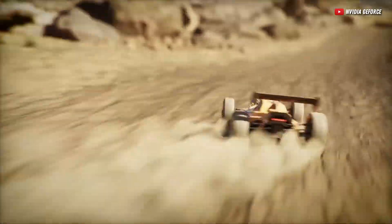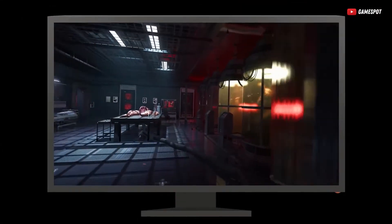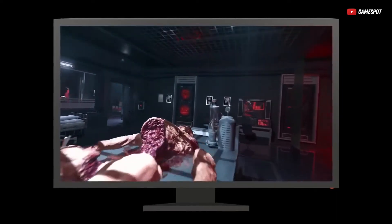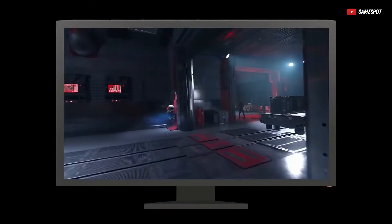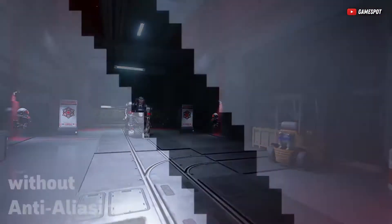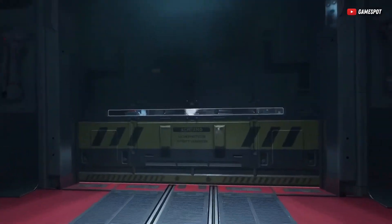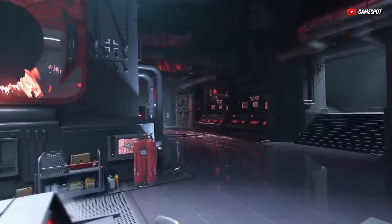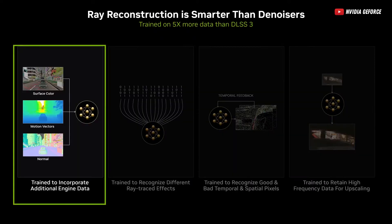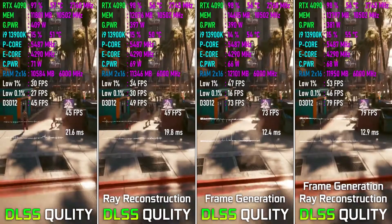So how does it all work now at DLSS 3.5? It's not just about more frames and simply upscaling — it's a symphony of AI processes. We've got super-resolution delivering crisp images, deep learning anti-aliasing smoothing out everything jagged and imperfect, frame generation conjuring extra frames out of thin air, and ray reconstruction improving ray tracing significantly, bringing light and reflections to life.